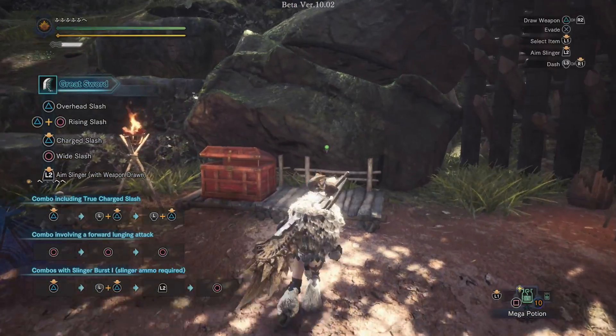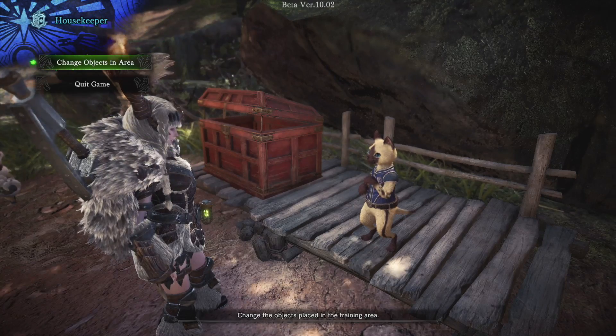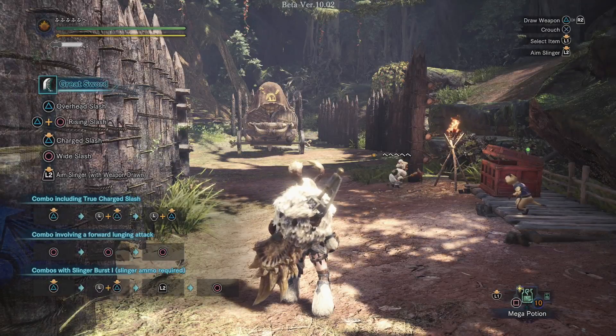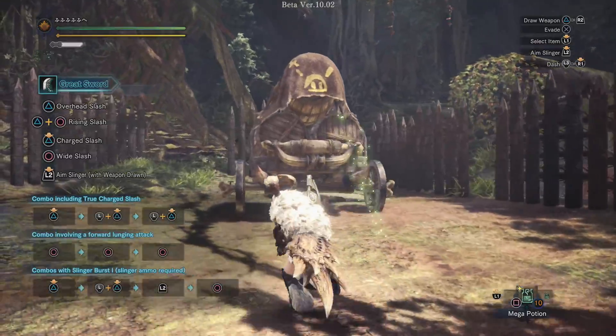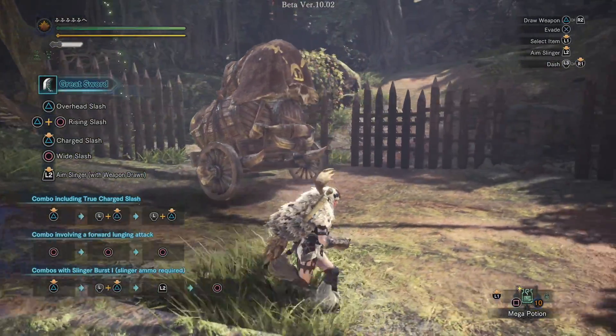Now we're here in the training room. One thing that they did add, which I absolutely love, is new objects that you can interact with. Change objects in area — this will give you a makeshift monster made out of barrels with a cute little face drawn on it. And this thing will act as a monster that you can clutch on and practice all your attacks.